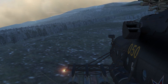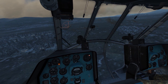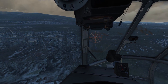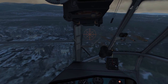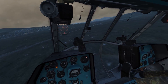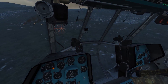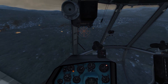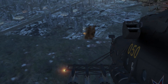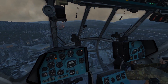The Mi-8 first entered service in 1967, and is currently in operation with over 80 different countries around the world, making it one of the most widely flown transport helicopters on the planet. With over 17,000 units built, it's currently the world's most produced and flown helicopter. It's surprising just how big the Mi-8 actually is. From the ground to the top of the rotor hub, she stands at 4.7 metres tall, though blade movements can increase this height to 5.3 metres. Her rotor diameter is 21.2 metres — almost the length of a B-17 — with the main fuselage coming in at 18.4 metres from the nose to the tail rotor hub. If you include the rotor diameters of both the main rotor and the tail rotor, the Mi-8 stands in at 25.3 metres long, which is longer than a B-17.